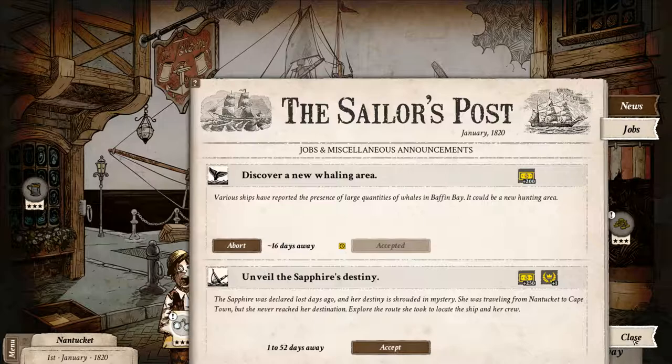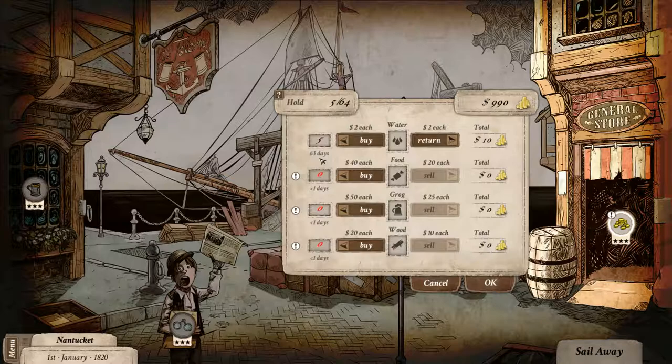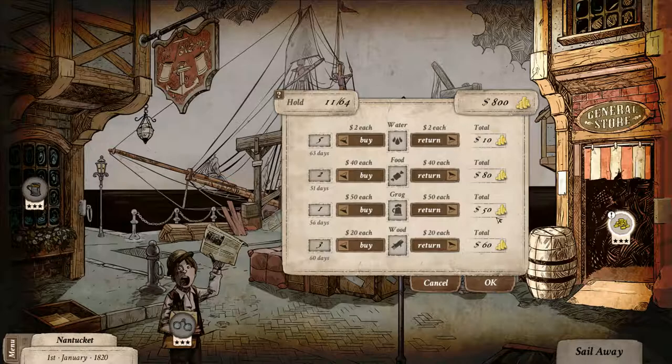So now we have a mission — 16 days away. Let's go back to the general store and see what we need to buy. 32 days at least, but 38 seems low — I'm going to go up to 60 days of supplies. You never know with winds and other things happening. We'll do 51 days of food. If you find and kill a whale you can probably get food from that. Grog for morale — 56 is probably good. And wood for repairing our ship — let's do 60. So now we have $800 left. That looks pretty good.